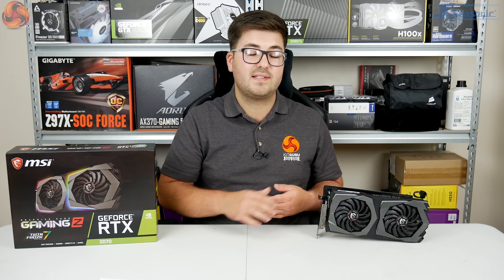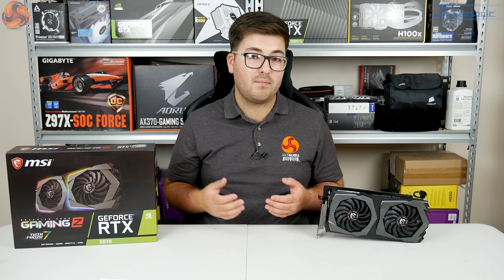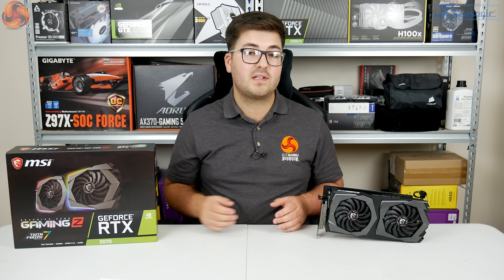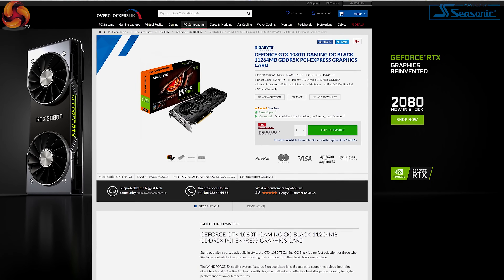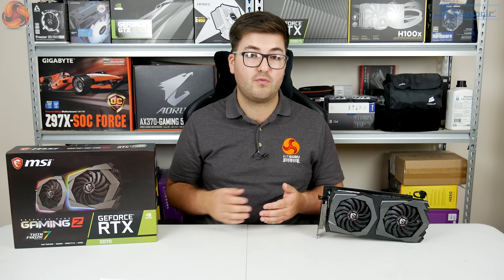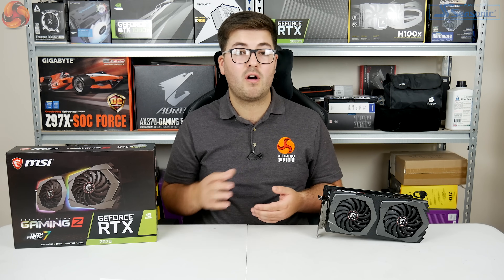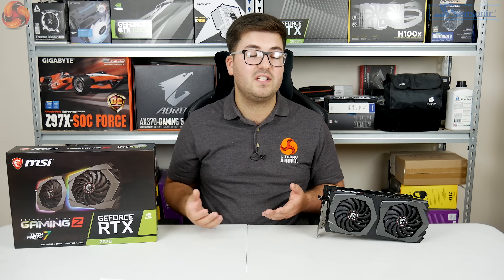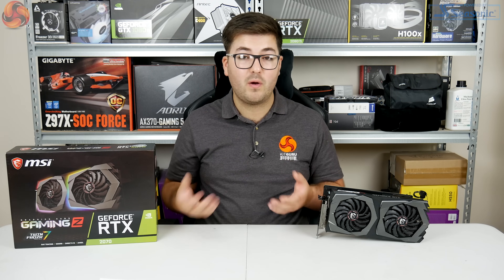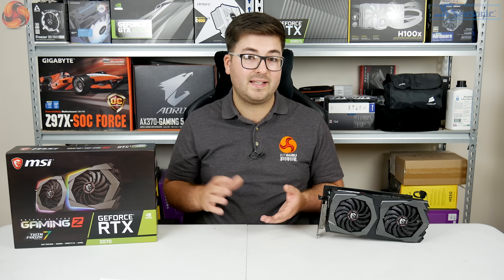Wrapping up, the Gaming Z is very proficient — cool, quiet, and running at 1931 megahertz out of the box is a very impressive result. However at £605.99 it's a tough sell, because we've found GTX 1080 Ti cards for £599 on sale, with a regular price of around £640 — just £35 more than the Gaming Z. For that extra £35 you get a card that is 11% faster on average. This doesn't account for ray tracing or DLSS, but we still can't tell how those features will work in real games since we've only tested demos.